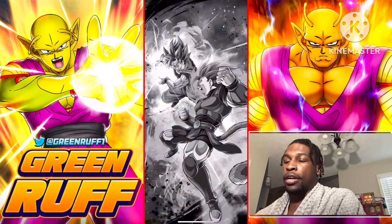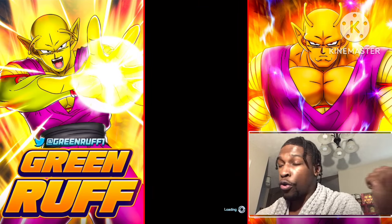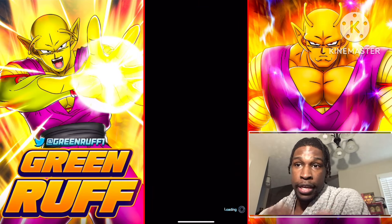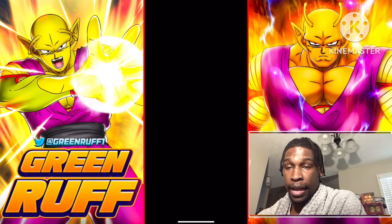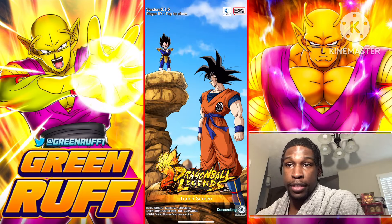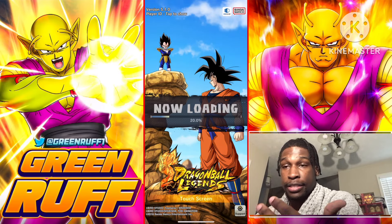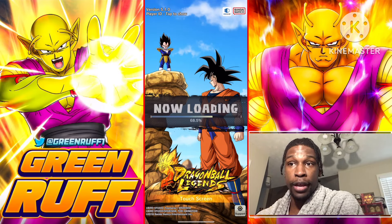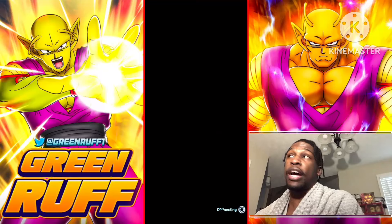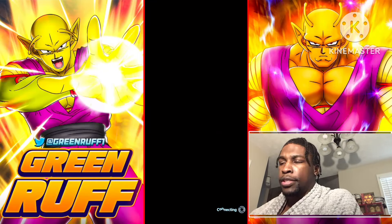I'm predicting he's going to be blast-based — if I'm wrong and he's strike-based that would be insane, but it is what it is. The best character to make comparisons with will be the super old purple scout Vegeta because he's from Saiyan Saga, he's purple, he's a blast type, and he's going to have all the exact same Z abilities as Nappa and Vegeta.